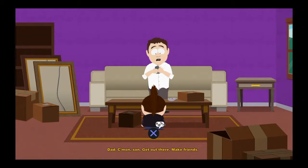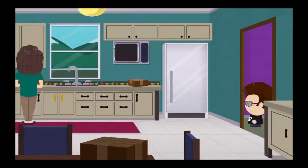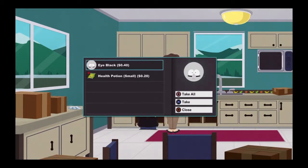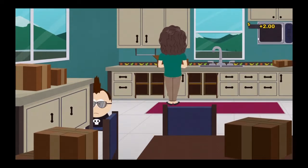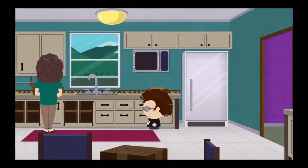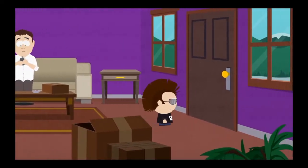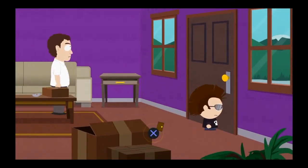Come on son, get out there and make friends. Can't really go downstairs, so we'll go into the kitchen, say hi to mom, open up some stuff, get some things out, take the money off the table. The best thing to do is look for money and dig through stuff. Anything gold-colored — open it up, you can get stuff out and sell it to make money.